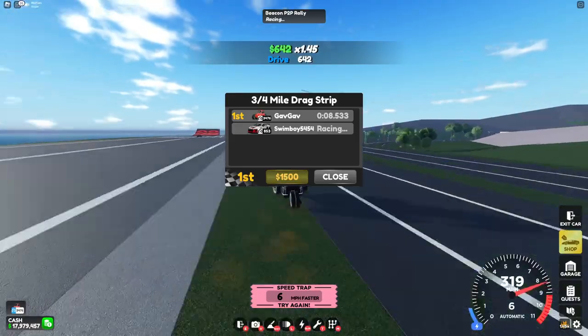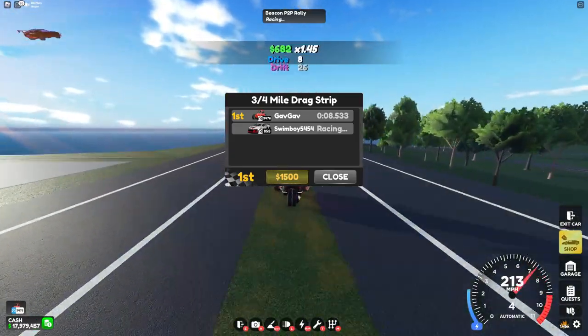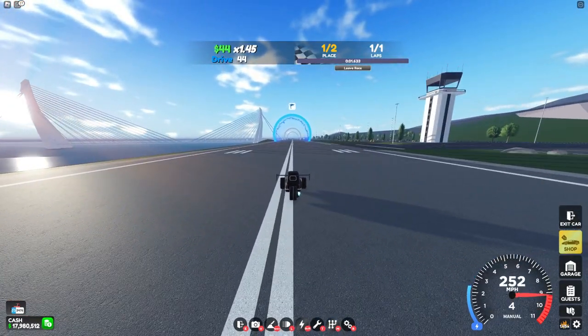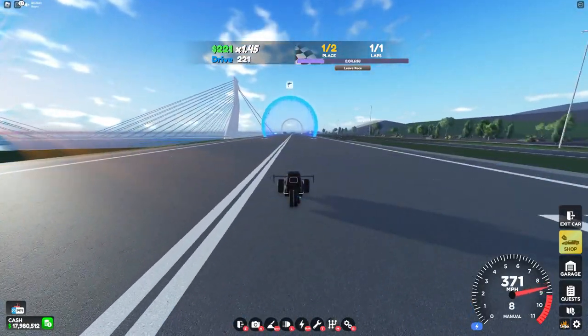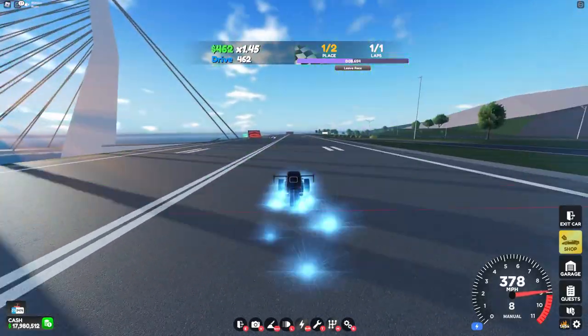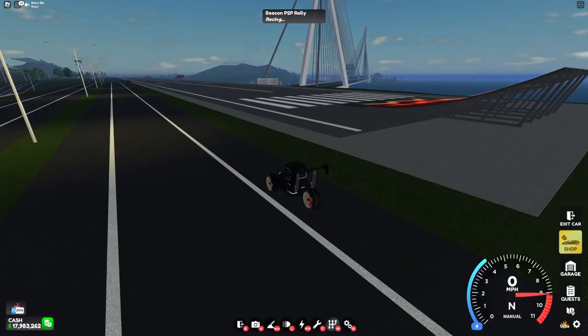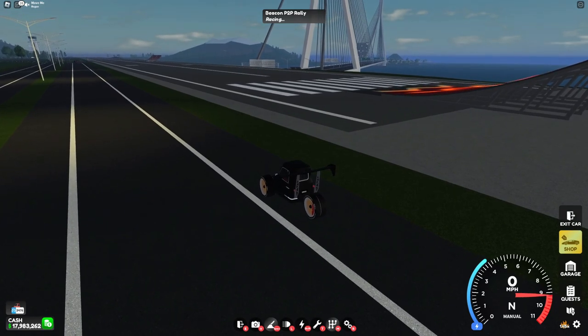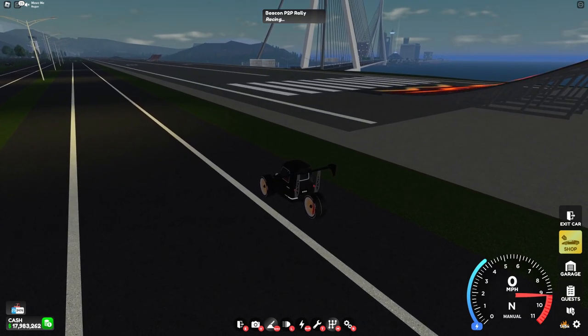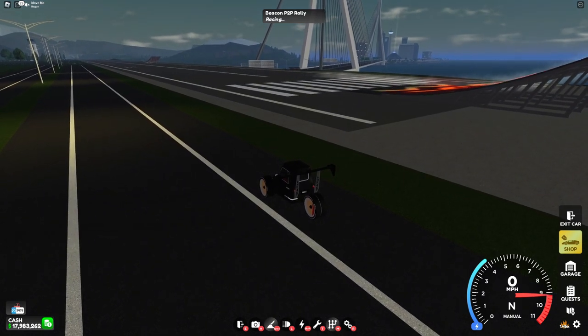That's an okay time, but you can get way faster if you go into manual. When you start the drag, hold handbrake, and once it starts shift straight up to third, then slowly shift up to sixth. Once you've used up all your boost, shift straight up to tenth, then let go of the handbrake and you'll get a really good time.